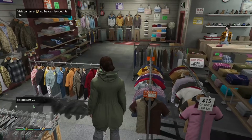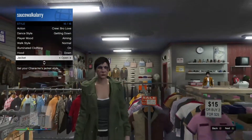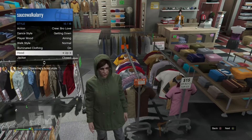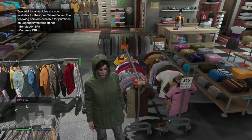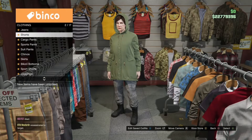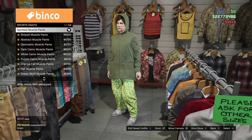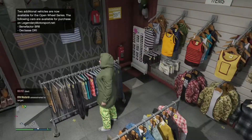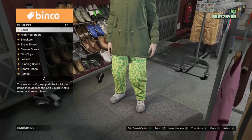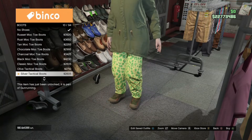If it says open, go ahead and open up your interaction menu, go to your styles, and go all the way down — it should give you the option to open it and close it. Make sure you close it and also make sure you put the hoodie up. Once you've got that, make your way over to the pant section, go to sport pants, and buy the spotted muscle pants, which should be the first ones. After that, go to the shoe section, go to the boots, and buy the chocolate slack boots.